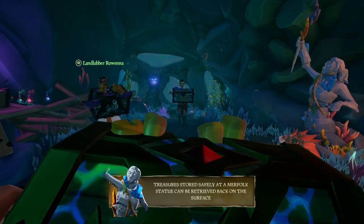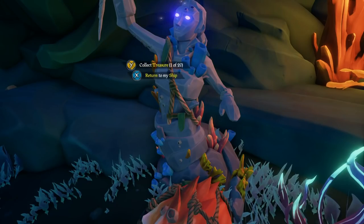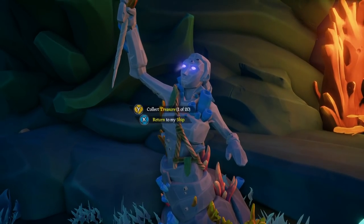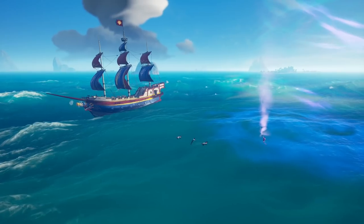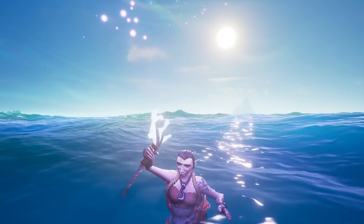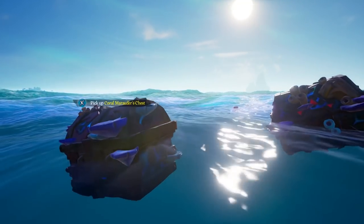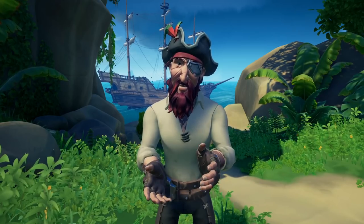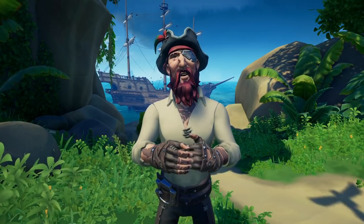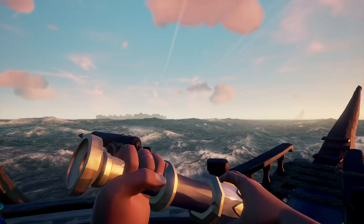This mechanic works by giving treasure to the siren statue, which will store up to 20 items. Once you get to the surface, you will see a mermaid that will release all of the stored treasure to you, and at this point it will be a mad dash to get the treasure on your ship. There are three Siren Treasuries added throughout the seas: the Treasury of the Sunken Shores in the Shores of Plenty, the Treasury of the Secret Wilds in the Wilds, and the Treasury of the Lost Ancients in the Ancient Isles.